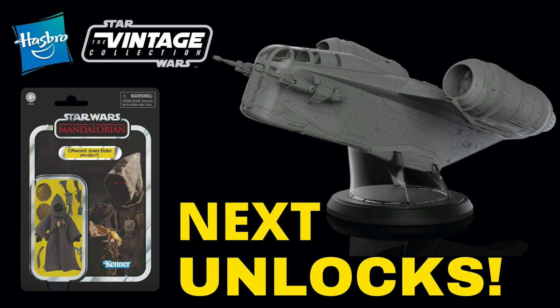The card back looks awesome for the Off-World Jawa, and the Jawa himself looks good along with the little egg. Obviously these are only digital prototype images so they're not the final thing, but he does look very cool. He looks like he's got a soft goods cape as well, which is exactly what we want for a Jawa.